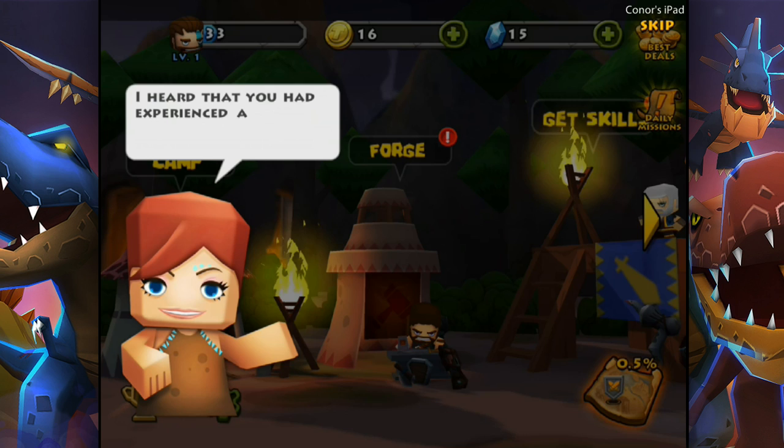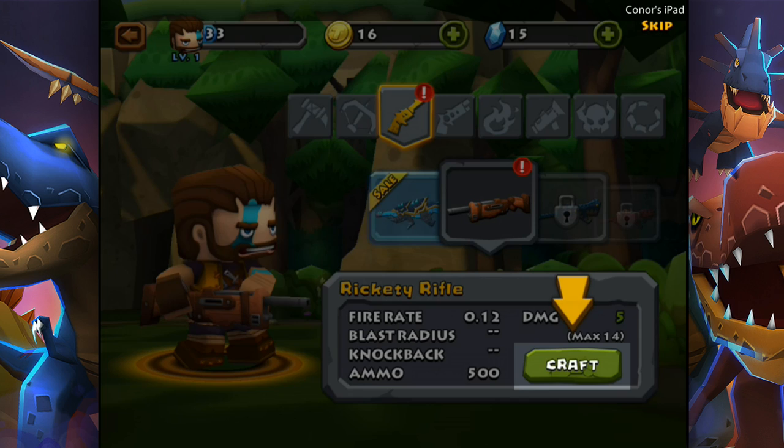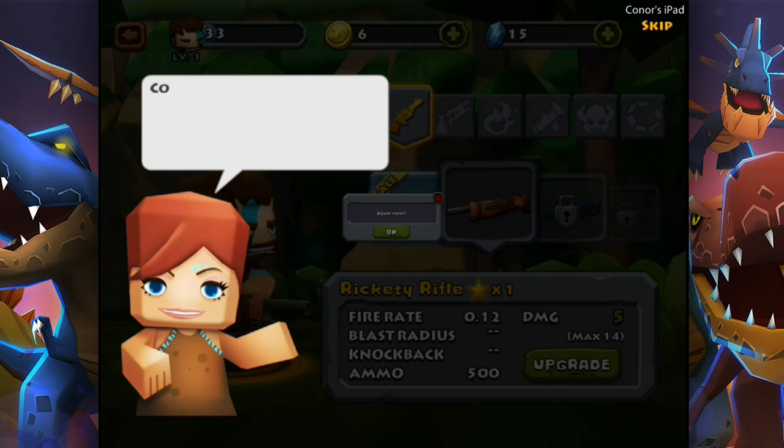I heard that you had experienced a cruel battle. It's great to have such a valiant warrior join us like you. Thank you. In order to be a qualified hunter, you must master all types of weapons. What you need most is an appropriate weapon. Craft your first weapon at the forge. We're using those dragon hides we just got. I just murdered like 10 raptors for this stuff, Lisa — don't you go lying at me.